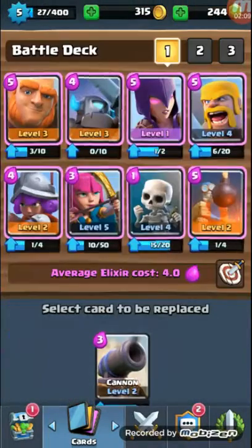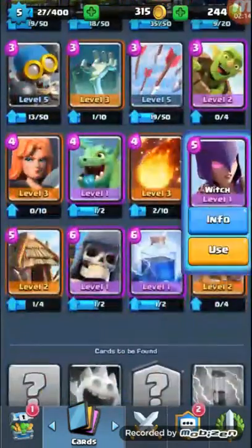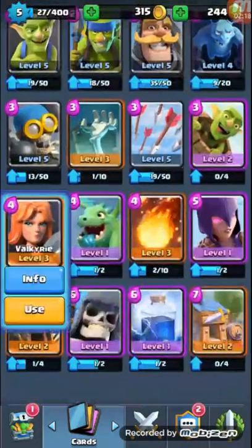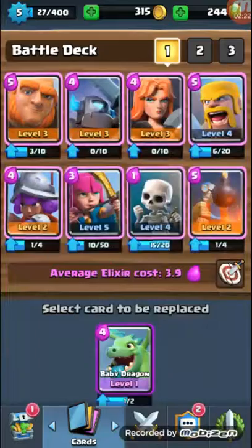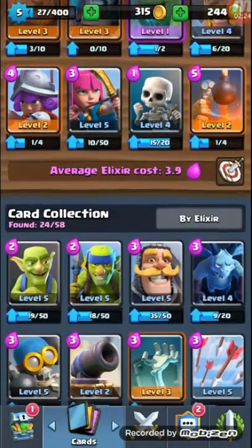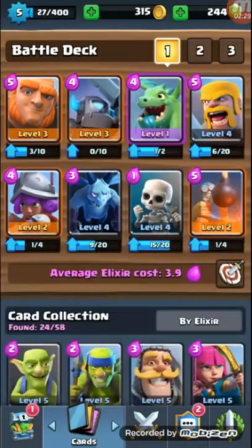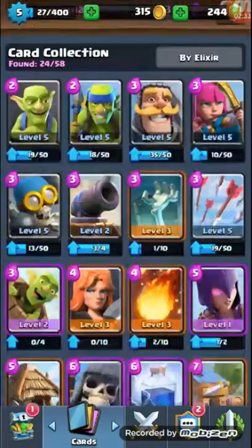Giant, Mini Pekka, Bomb Tower — Witch is a splash damager, but actually let's not do the Witch, let's do the Valkyrie. Actually, let's try the Baby Dragon after its buff. I'm not that big of a fan, but let's do that. I'm gonna place Minions instead of Archers — it looks like Skeletons — just to make the deck a little bit cheaper.